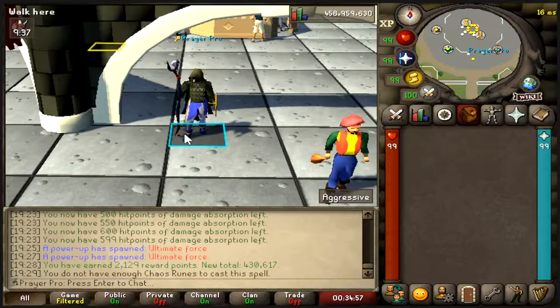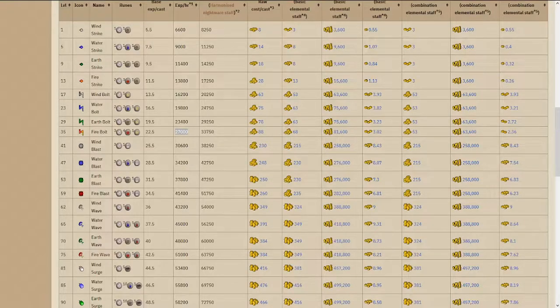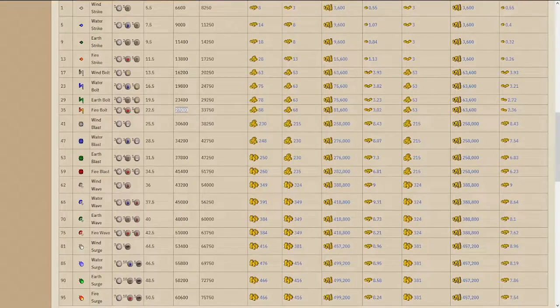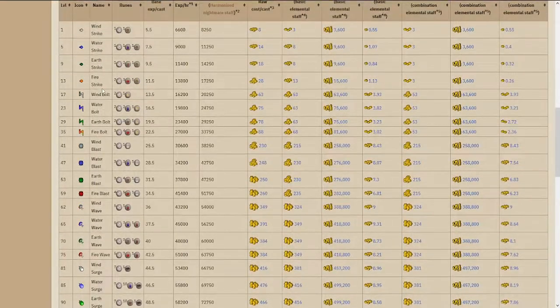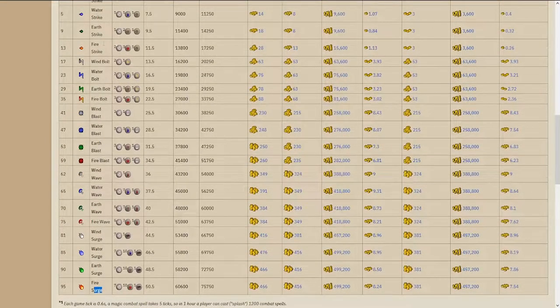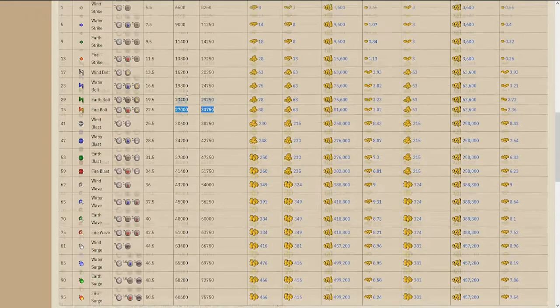Hello guys, welcome to my magic AFK training guide. Let's get right into it. First, let's see what the XP rate is all about - we're going to test two methods: firebolt and fire surge. This guide is beginner and medium tier friendly. I highly recommend only using the fire spells so you can upgrade from fire strike to bolt, to blast, to wave, to eventually surge. This XP rate is about 27k.